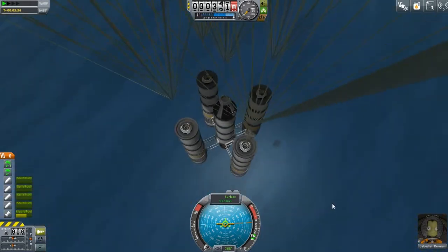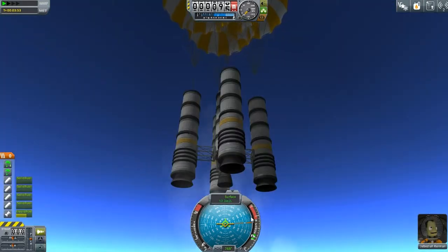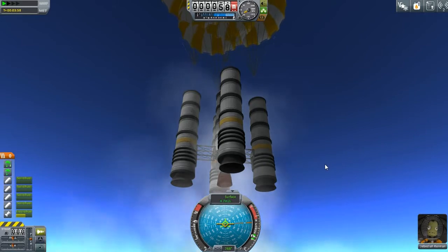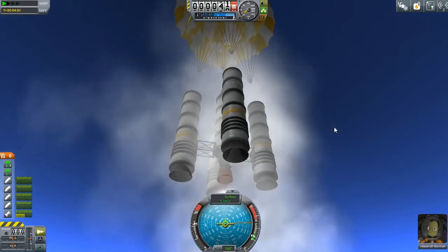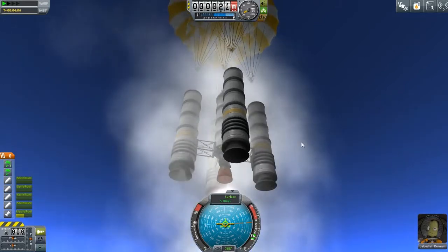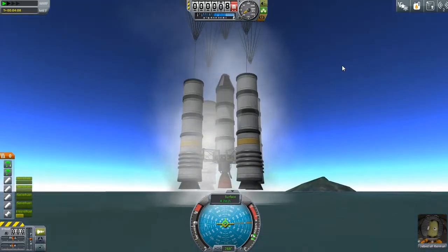And now we wait. Oh look, our shadow on the water. I think we're still too fast. I think you can get more science from recovering your vessel intact, so let's go very slowly. Although when I decoupled — or exploded — that, does that count as the vessel not being intact anymore? Like, is it damaged?